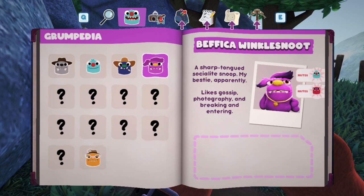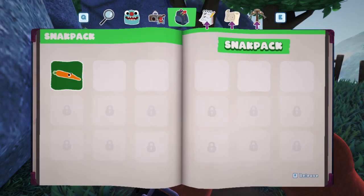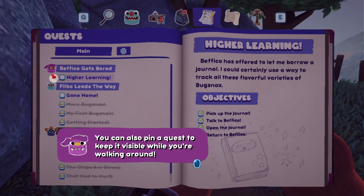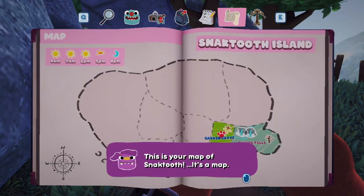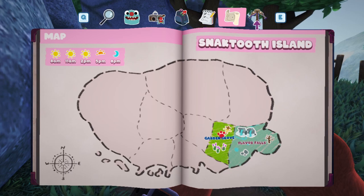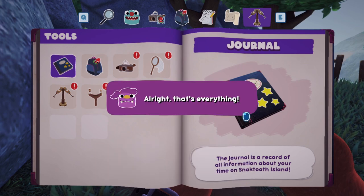We know you hate someone we haven't met. This is your Snack Pack — it's where you keep the bug snacks you've got. This is your quest list. You can get info on all your ongoing quests. You can also pin a quest to keep it visible while walking around. Only one can be pinned at a time. This is your map of Snack Tooth. There's a daytime marker on it. This is your list of tools — just a way to keep track of all your snack catching gear.